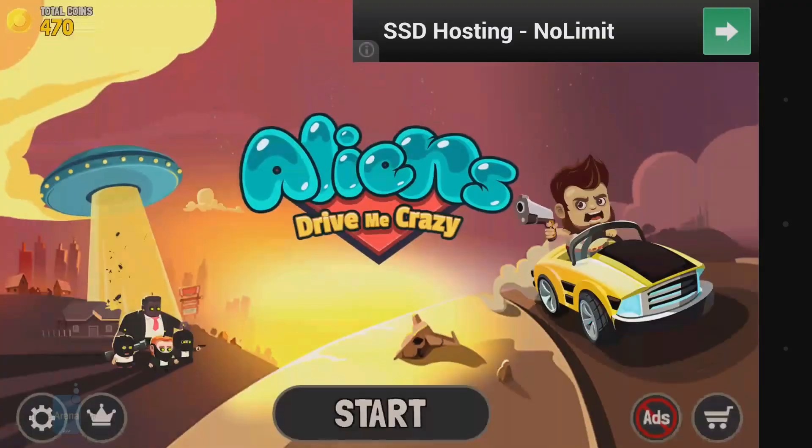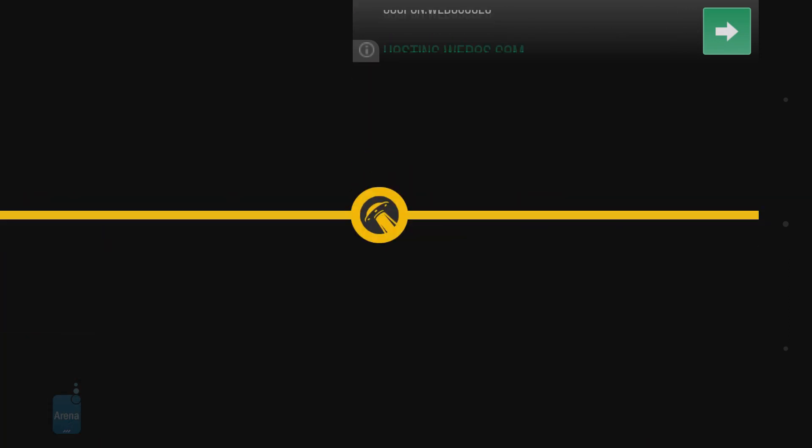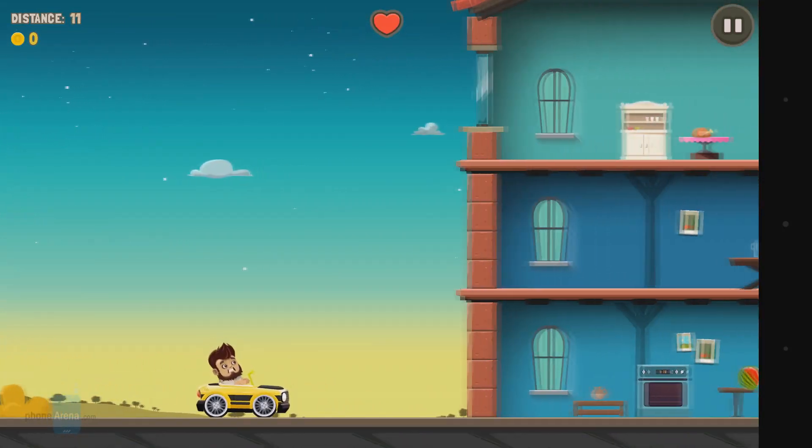It's a fun game with heaps of personality, it's rich on content and perfect for snagging on quick play. So let's see how it plays. After the proverbial invasion plays out in a funny cutscene, our bearded pudgy protagonist gets dropped into a yellow sports car and literally gets driven crazy by the invaders.